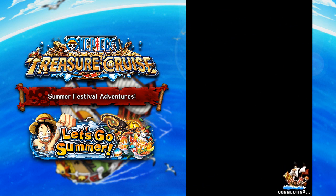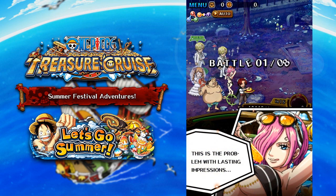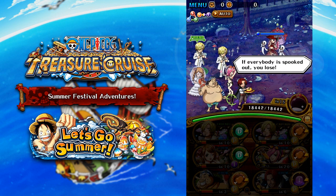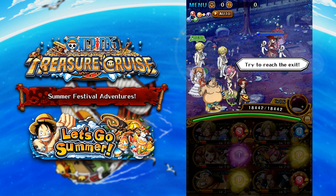The way it works is on each of these stages there are going to be ghost characters like Perona's ghosts. You have to kill some of them, but some of them you actually want to leave alive. If you attack or kill them in the wrong order, your characters will start getting blown away. I'll show you how exactly this works.